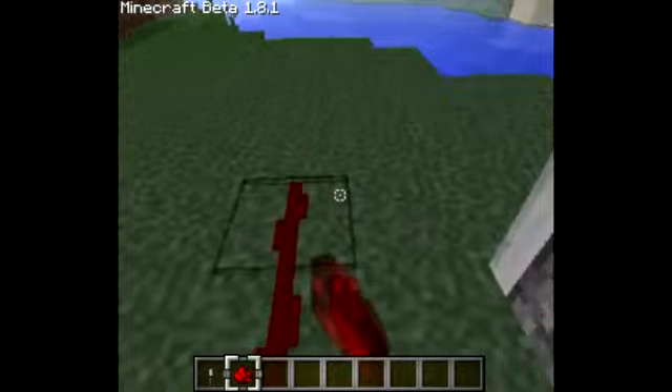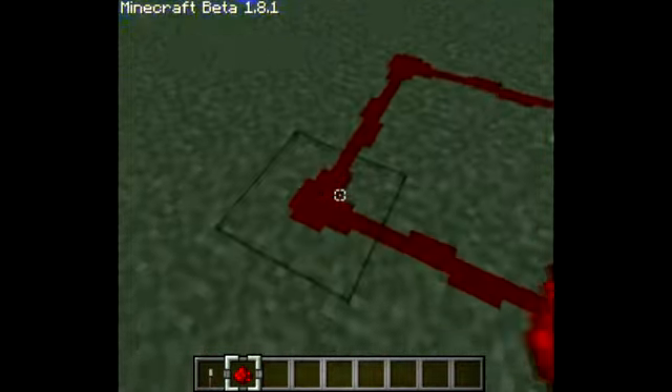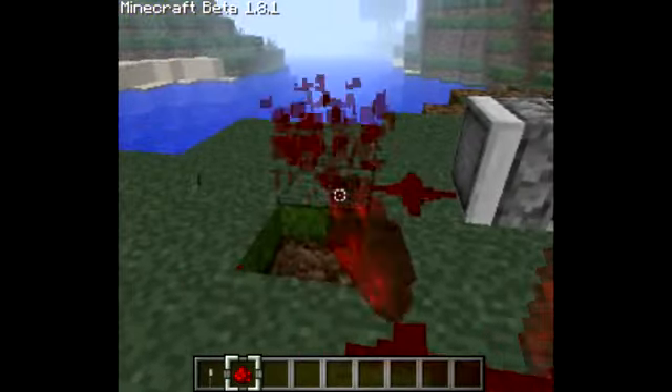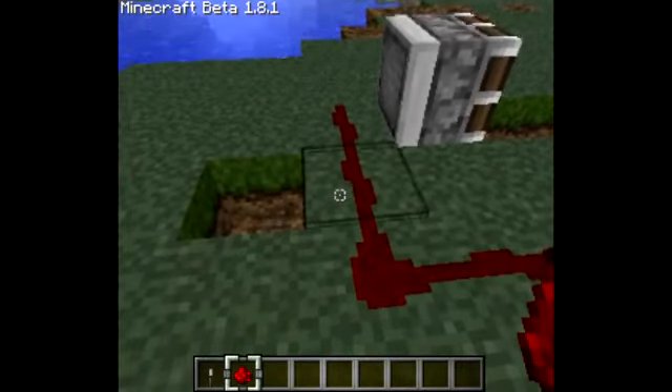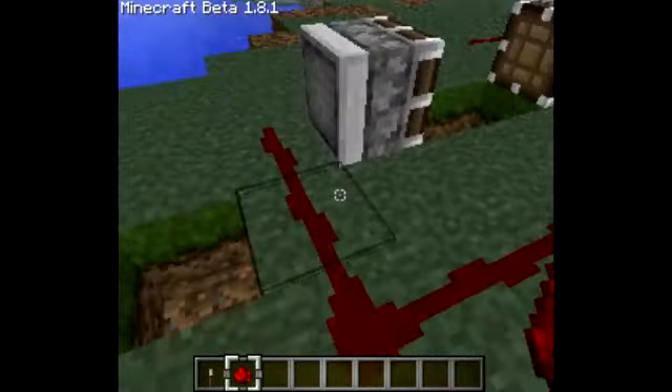Make sure when you're placing the redstone, don't put it down like that, or else the circuit isn't going to connect with the pistons, so it won't work.